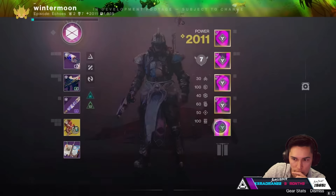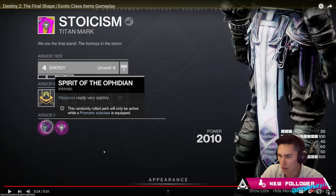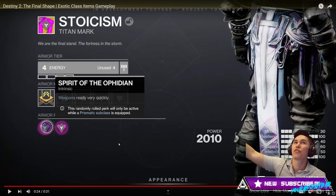One thing that's going to be fun — while your super energy is full, picking up orbs overcharges your super, granting it bonus damage. So that's the Spirit of the Star Eater — that's literally Star Eater Scales. And then right here, Spirit of the Ophidian. You're able to take exotic traits from other classes, from other items, on other exotics from other classes, and put them on your class.